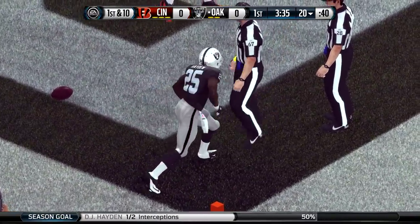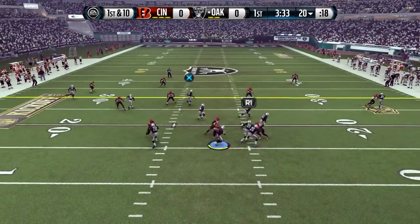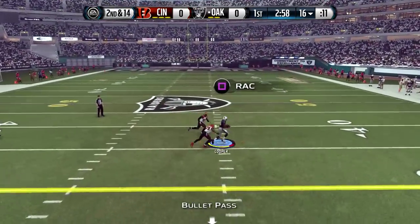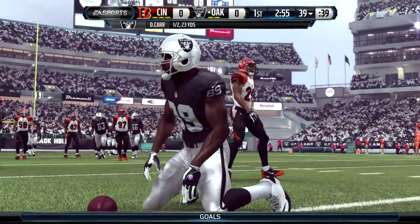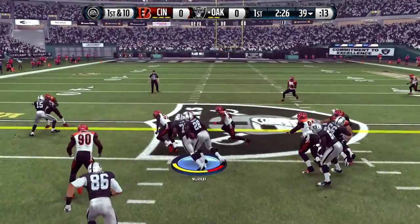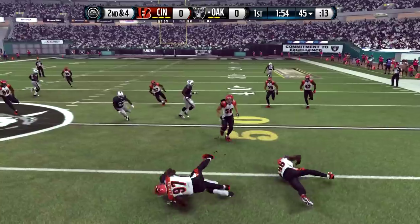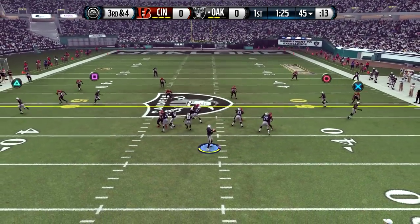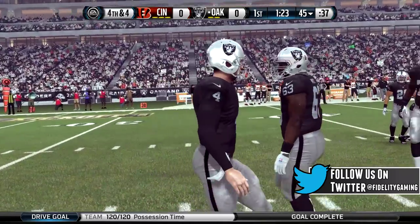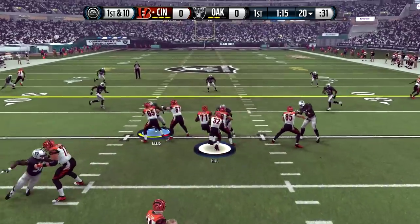DJ Hayden starts the season with a big interception, and the Bengals don't get a single point. The Raiders start at their 20. Carr gets sacked back to the 16, then on second and 14, Amari Cooper makes his first career professional catch in the NFL — a 21-yard grab putting the Raiders at the 39. Murray gets six yards, but then the Raiders stall out and go fourth and four, unable to capitalize and giving the ball back.